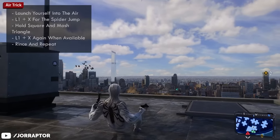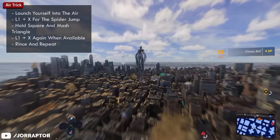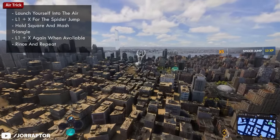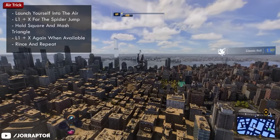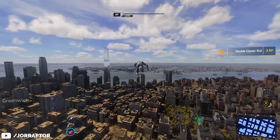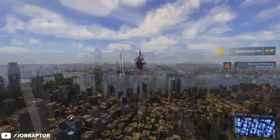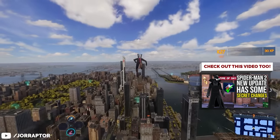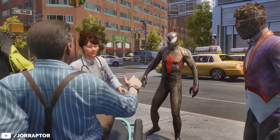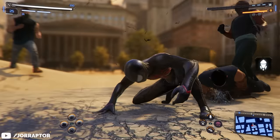To quickly recap how you do this: launch yourself from a high building with L2 and X, then immediately do the spider jump. Hold square and mesh triangle without moving the analog stick and you'll get the spider jump back really quickly. Immediately activate it when available, then hold square and mesh triangle again. Every second time you launch with the spider jump, wait a bit before holding square so you collect max XP, then rinse and repeat. A link to my previous video about this tactic is in the description. It's totally a quick way to get all those new suit styles in New Game Plus, though it's more fun to just replay the game again.